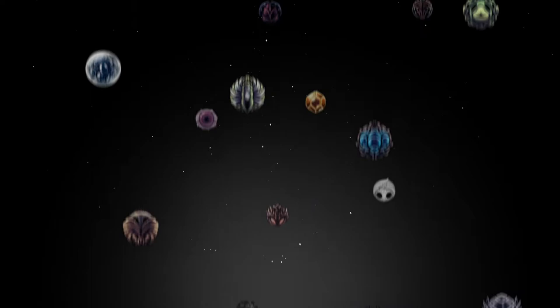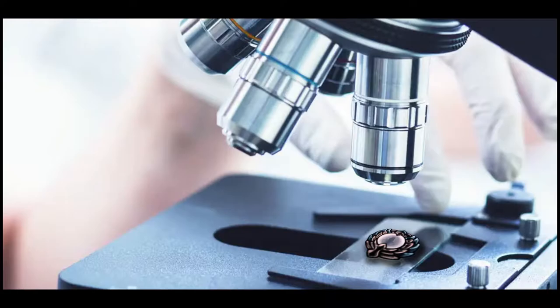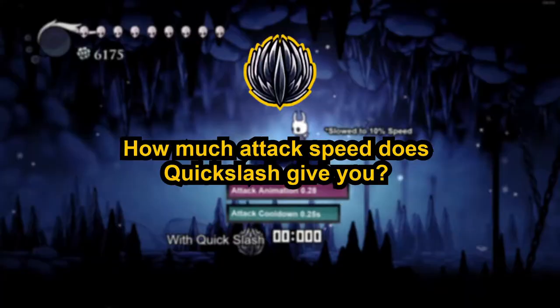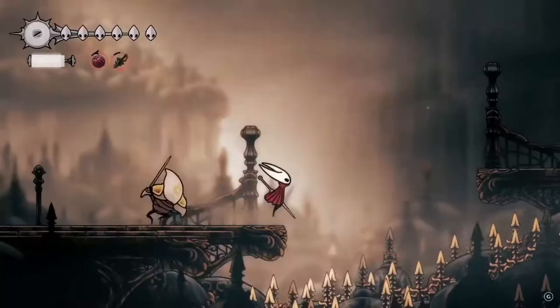Hey guys, Vegathron here. In this series, we'll be going through each and every charm in Hollow Knight. But this won't just be your normal charm guide — we'll be going deeper than ever before. By the numbers, to uncover absolutely everything we can about each charm. Can Grubberfly's Allergy hit the same target with both the nail and the projectile? Is Steadybody trash or god tier? Exactly how much attack speed does Quick Slash give? We'll answer all of these questions and more in what aims to be the most in-depth charm guide you've ever seen.